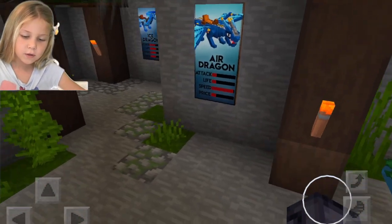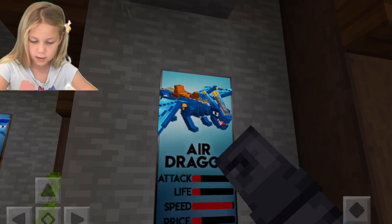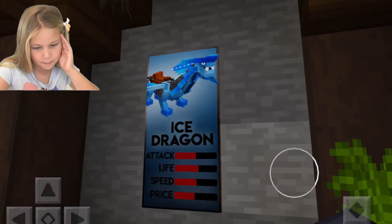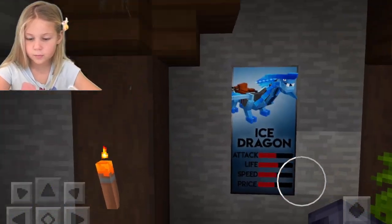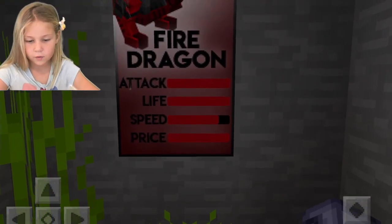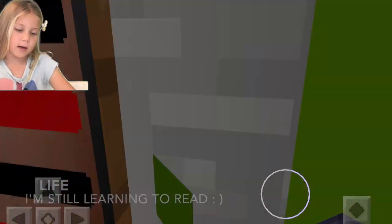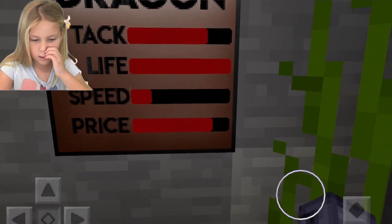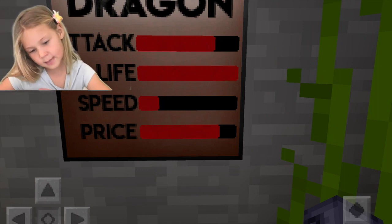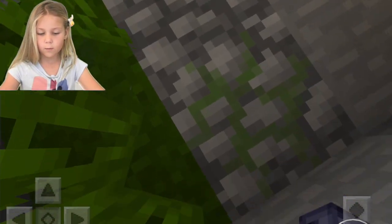Sometimes I do this in survival and work up to the air dragon — it almost has full speed, and it's one of the fastest. The ice dragon is not so fast but he's pretty strong. The fire dragon has full attack, full lift, not full speed, and the other stat at the bottom is full. The earth dragon has lots of attack, lots of health, lift, speed, and the other stat.